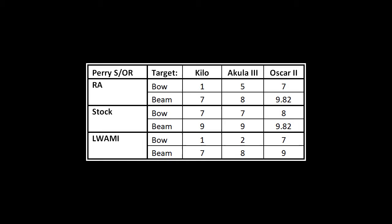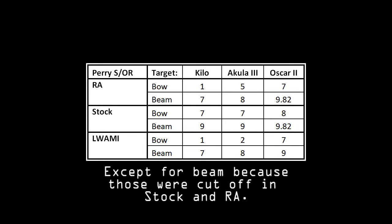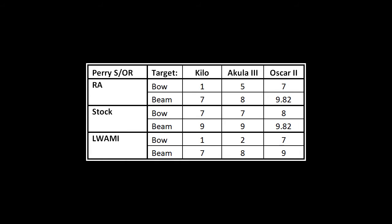Finally, going to Luami: the Luami numbers for the Oscar II are actually in good agreement with RA and stock, which is interesting compared to previous results. The Akula III bow range was reduced, and the Kilo ranges are identical to RA.